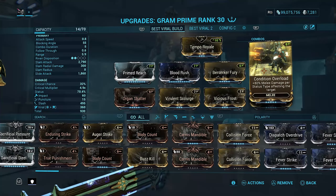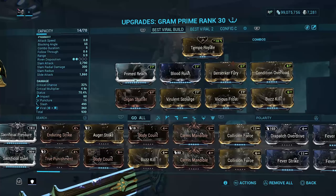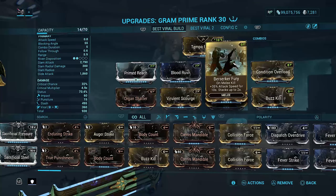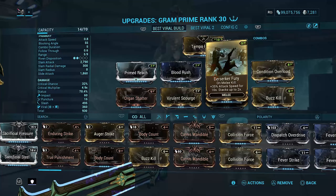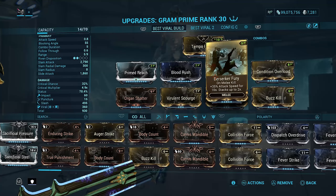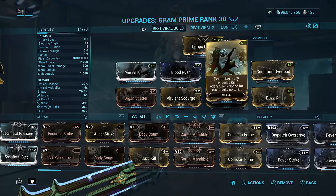Condition Overload gives 80% melee damage for each status effect afflicting a target — you already know what that does. I have Berserker Fury on as well, which is going to help keep that attack speed going faster, basically boosting up that attack speed significantly.